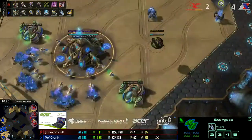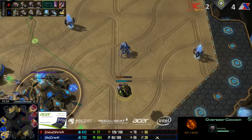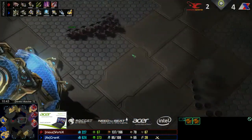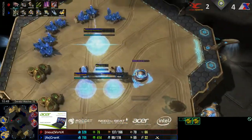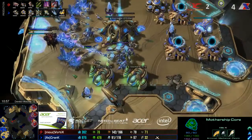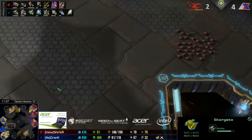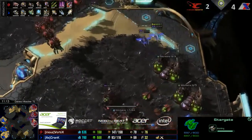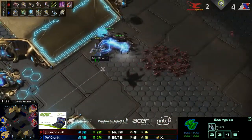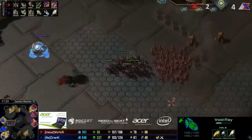Hydras are gonna wreck those void rays — glass chandeliers for a reason, because the hydras get underneath them and they just go poof. That said, with triple stargate production you can actually deal with hydralisks — void rays tend to win one-for-one a lot of the time. The hydra's damage is great but they're also glass cannons that go down very quickly. Both void rays and hydras have some of the highest rates of fire in the game. Vortex sees those extra stargates coming in, and this is going to trigger an attack, but without muscular augments the hydras don't have that additional speed.